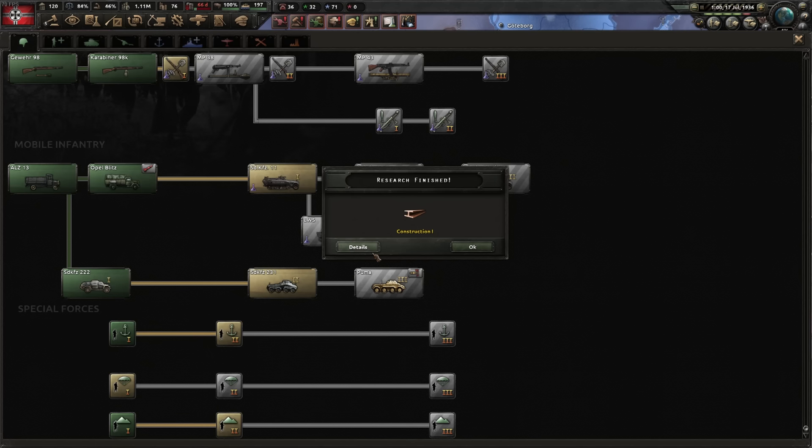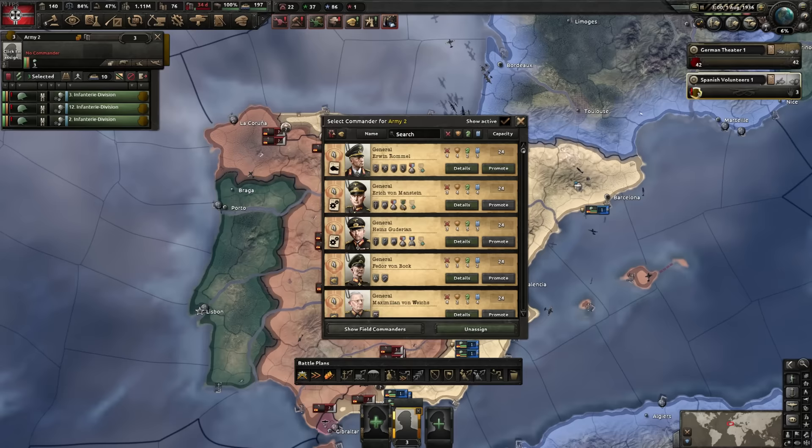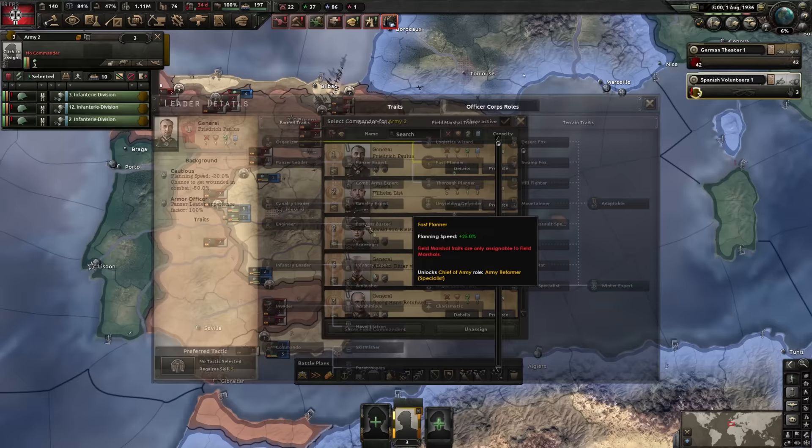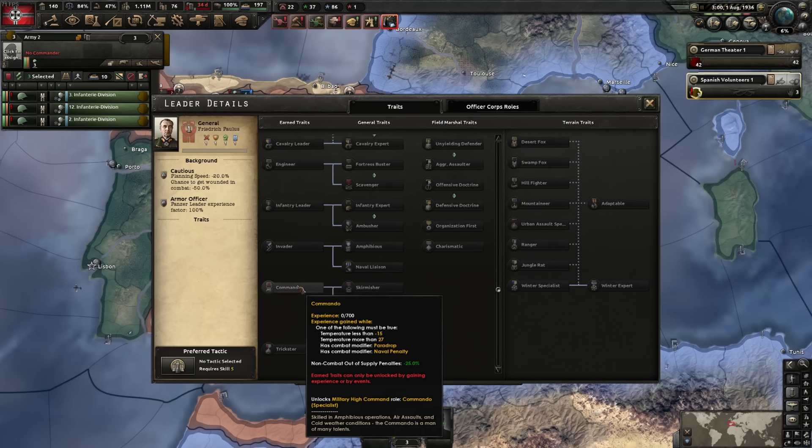Spanish Civil War — send volunteers to Spain. We'll send three volunteers. Welcome to Spain, brother. We need to find a fresh general we can grind, and commando is the trait we want because we can make him part of the officer corps that gives a big bonus to commandos. Unfortunately the commando trait is really difficult to get.